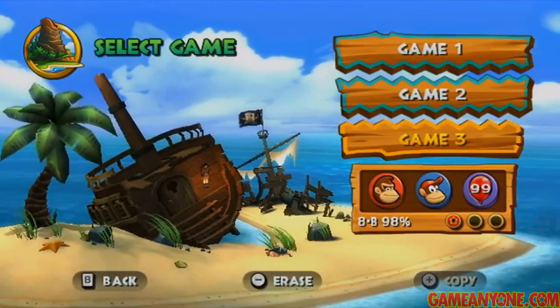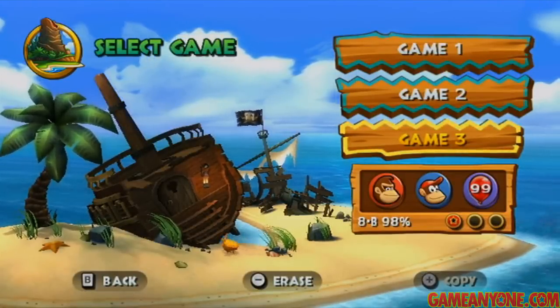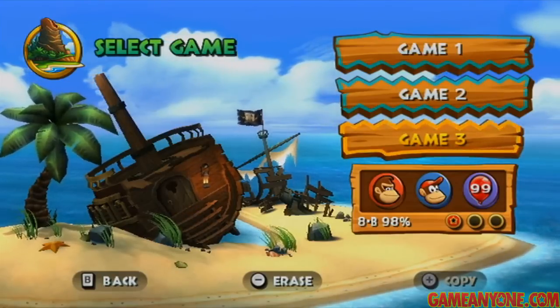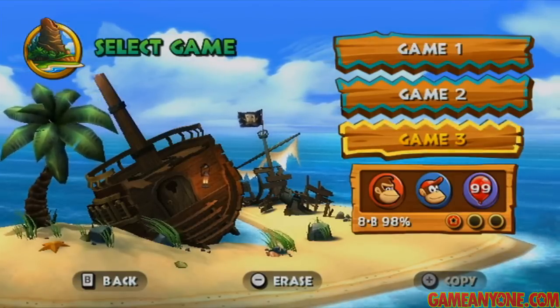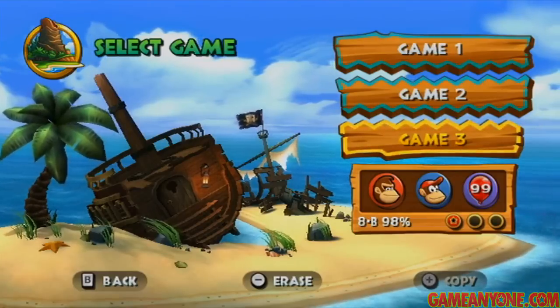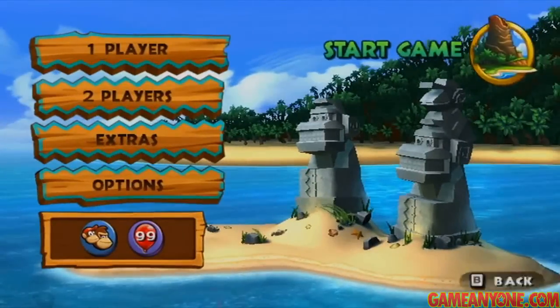Hey guys, and welcome back to Let's Play Donkey Kong Country Returns. As you can see, we're here at the file select screen checking out game 3 that we've been playing on. We've just beaten 8B and have all of the Kong letters — that's what the little star on the right means. But we're only at 98% even though we've beaten the game. That's not because we missed something; there's actually still something left to do. So let's start up our file and see what's there.